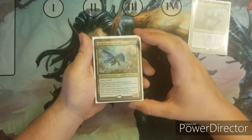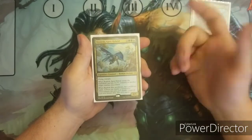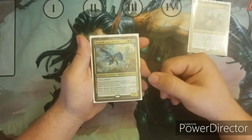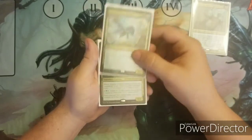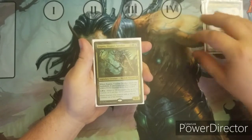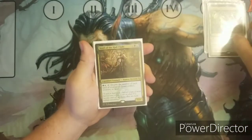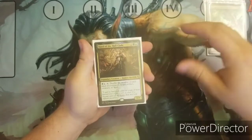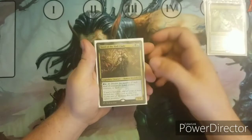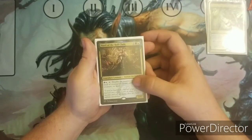Roalesk, Apex Hybrid — Flying, Trample. It puts 2 +1/+1 counters on another creature and has a double proliferate when it dies. Zegana, Utopia Speaker. Vorinclex, Voice of Hunger — great for explosive power build-up and doubling all the +1/+1 counters.